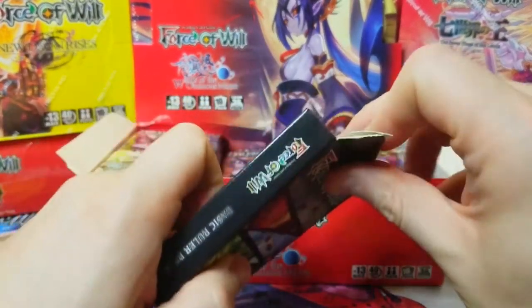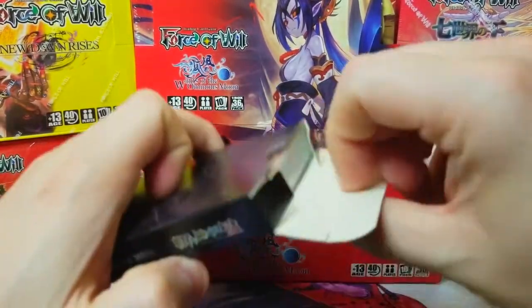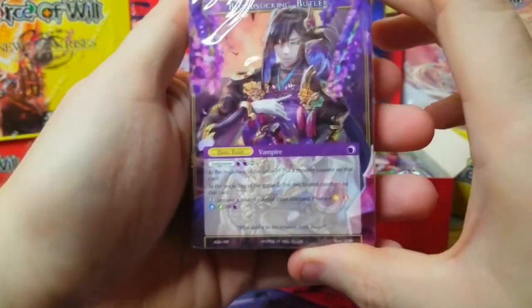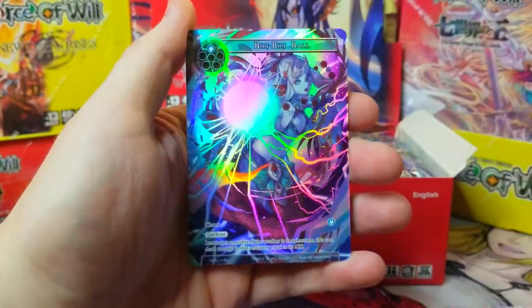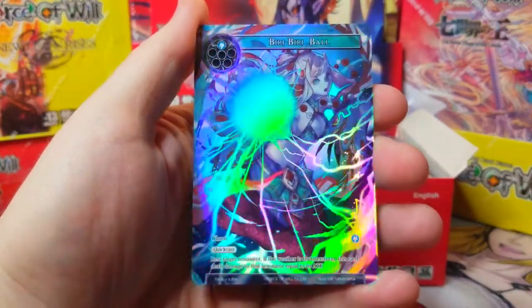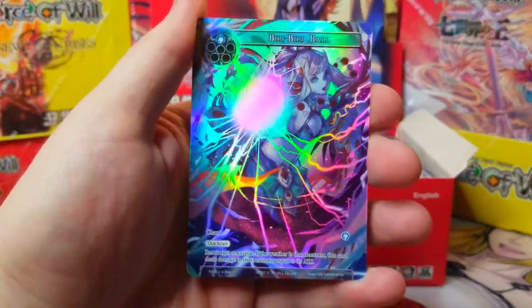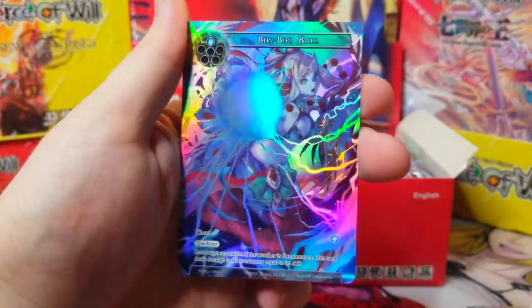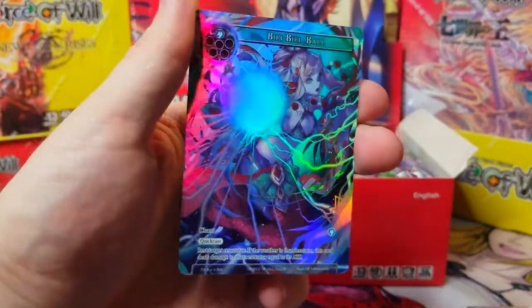We've got our basic J ruler pack here, so let's open that first and see what promo card we got — it's all nice and sealed. Here's our promo card: Burra Ball! Very cool. I've got some new lighting, hopefully you guys like it — a little sharper, a little cleaner. Those foils really pop in it right now, holy cow, that's awesome.